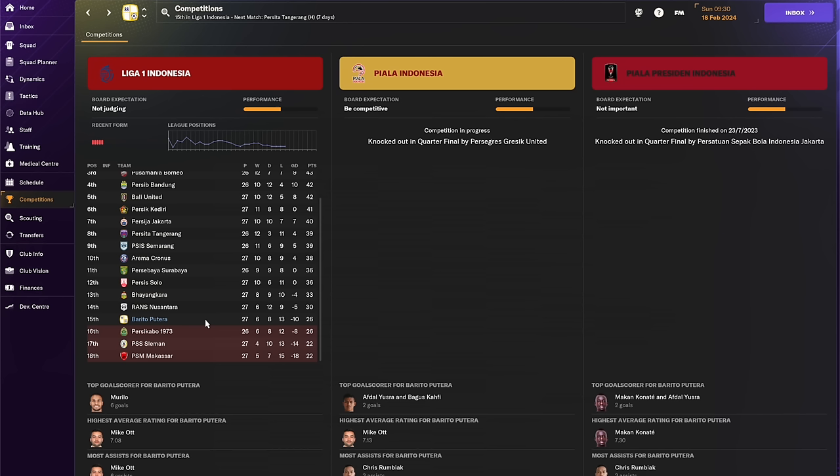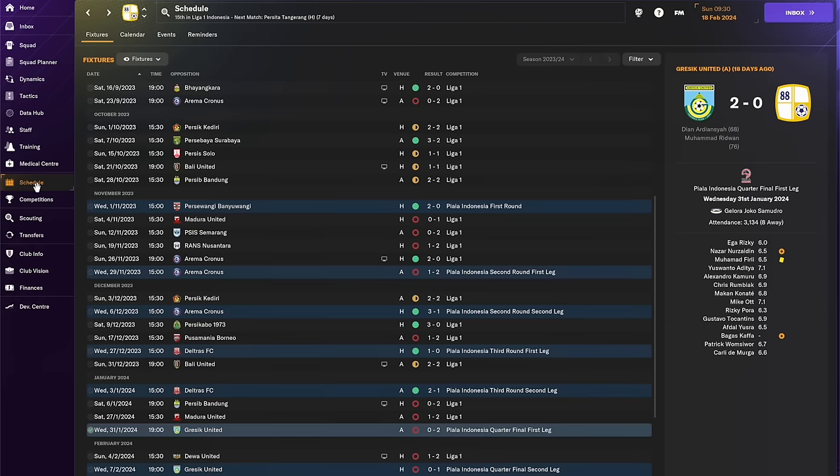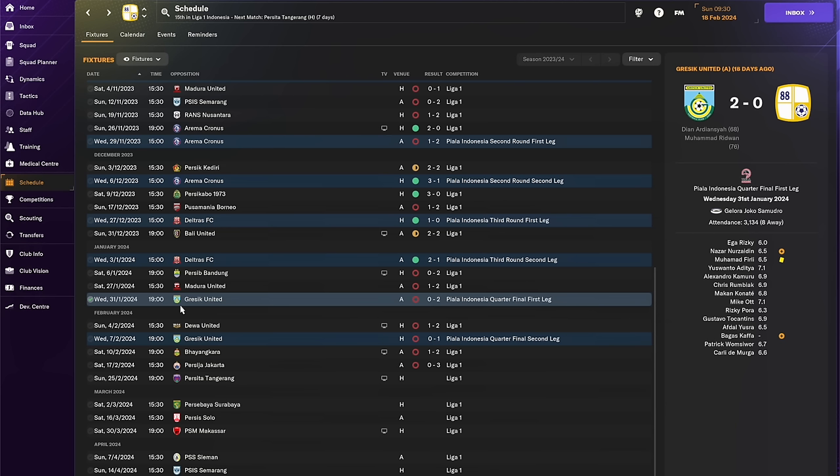We're in the top division of Indonesia, which I think has got two playable divisions in FM. I thought we should be able to keep them up — only need to get through from February to the end of the season in April. If we can do that, it should be a quick way to build some reputation. In a Pentagon, I think you just need to build reputation as quickly as possible.